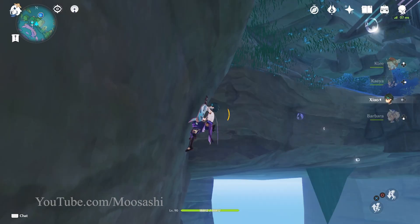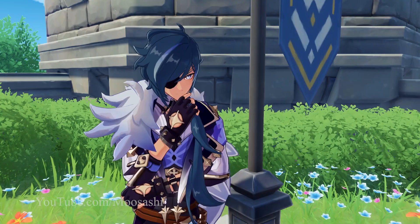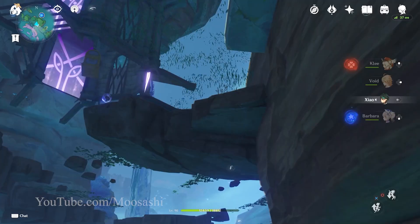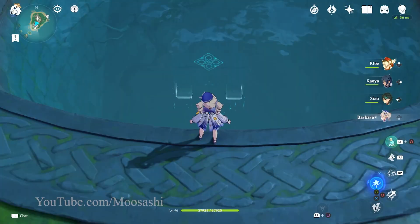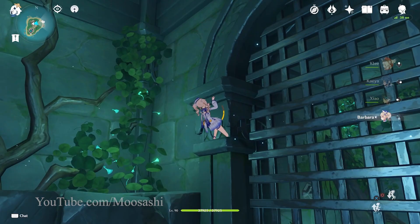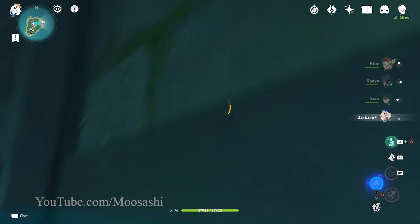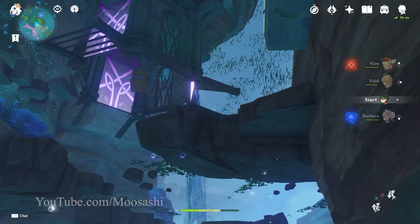We start with the simplest of options: just jump over into it. No dice — pooled to the surface by the water. Using Xiao's skill doesn't change the outcome much, but it does get us closer. So what if we climb in? This conveniently placed rock formation is exactly what we need to do that. Normally, yes, you'll be pulled to the surface — we've already seen this happen. However, water cannot pull one to the surface if there is an object overhead. This rock formation just happens to have a ceiling, literally giving us the perfect cover.